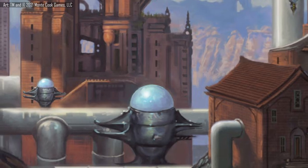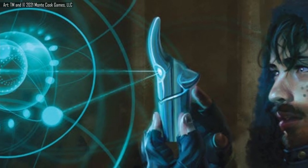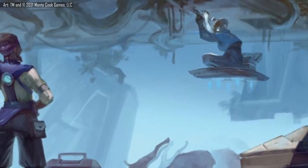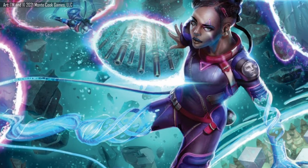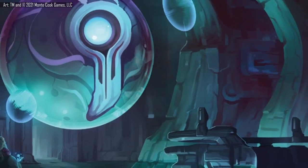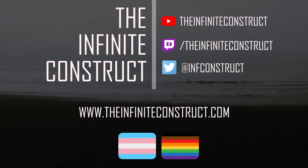It is often the case that while playing an RPG, one gets the rules mixed up, confused, or wrong based on what's written in the book. These opportunities should be embraced, and we should feel free to try out new systems even if we don't understand them. Mixing up something like edge and effort is a perfectly normal part of learning the cipher system, and it's a great opportunity to revisit the text, analyze how these mechanics allow for interactive storytelling, and apply them in new and exciting ways. One of the greatest gifts of TTRPGs is the freedom to get it right next time. If you have any tips on learning how to use edge and effort, please share them in the comments, and be sure to like, share, and subscribe to The Infinite Construct for more Numenera and cipher system videos.